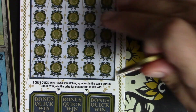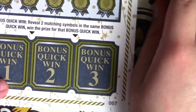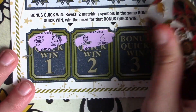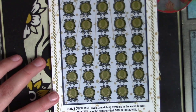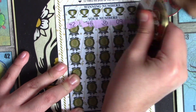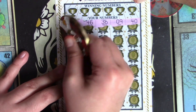There you go baby girl, good luck. Let me zoom in on you on that bonus. We're going to do the bonus first because I have you zoomed in on the bonus. All right, so now what are you going to do? Symbol hunt. Yes. All right, so let's calm down a little bit. We got 42, 46, 36, 9, and 40. All right, let's get it baby.